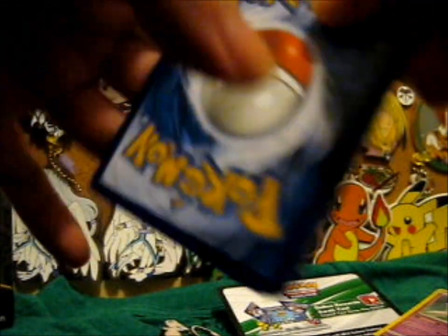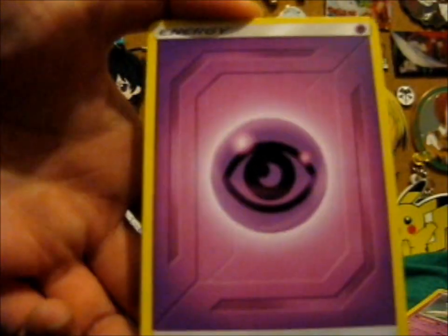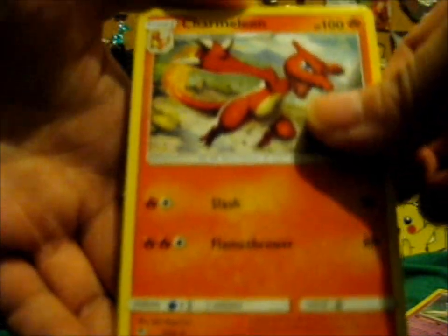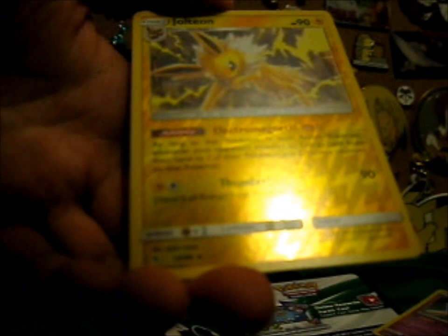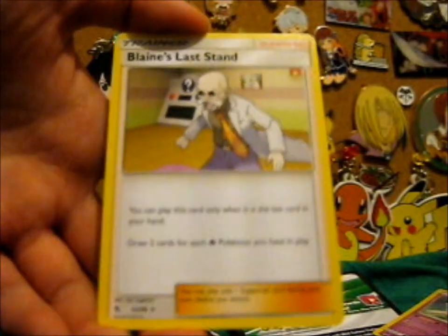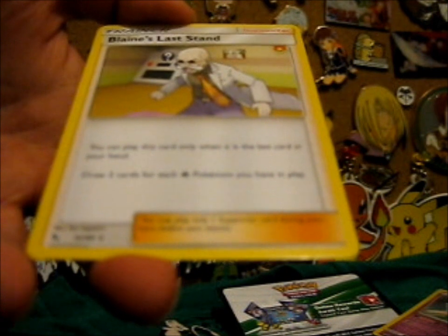It seems like all of the Hidden Fates code cards are white. Okay - Psychic, Charmeleon, Brox Gret, Farfetch'd, Koffing, Altorb, Cuburn. Ooh! Reverse Jolteon - that's always nice. Very nice. And... ta-da! Blaze Last Stand - isn't that the same orange from Dragon's Majesty? Oh, Blaze, that's lovely.